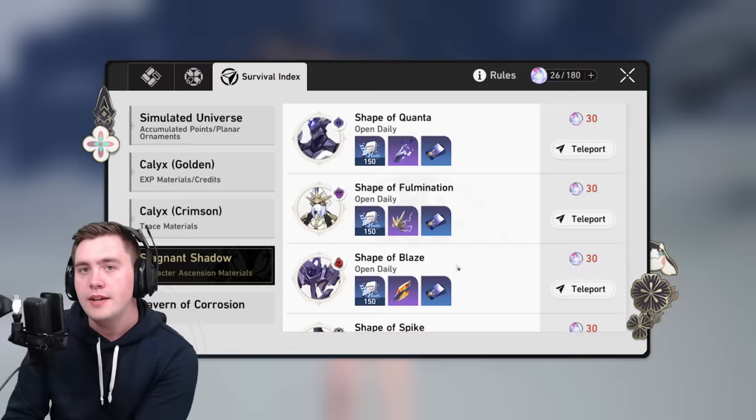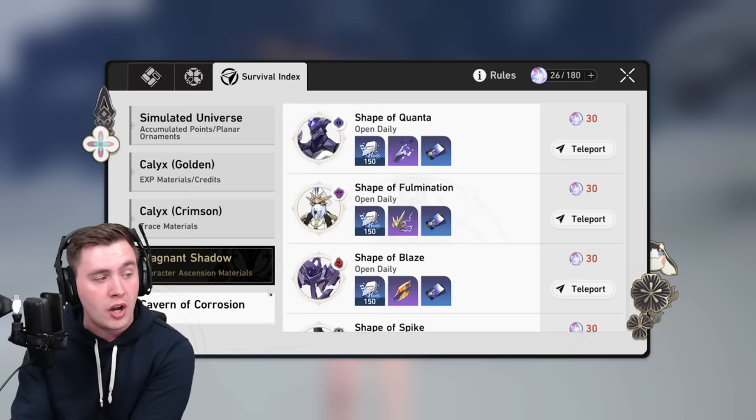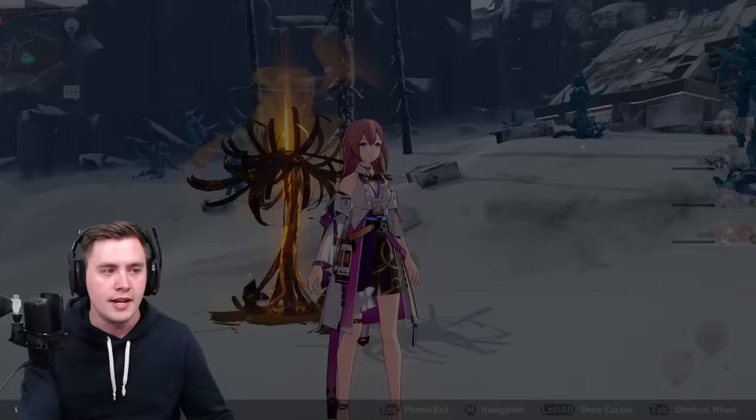You can only do it three times, so what do you do after that? At Trailblaze level 30, you're going to unlock Stagnant Shadow, and this is a brick wall on your progression if you have no energy. If you didn't save up any fuel, you're going to wish you did, because these are key essential materials to take your characters from level 40 to 50 and beyond. This is a huge upgrade for your characters, and I've got about seven of them.